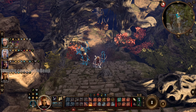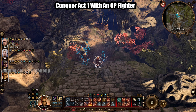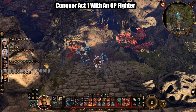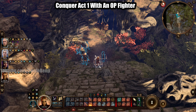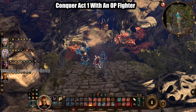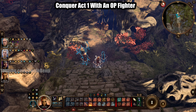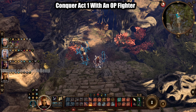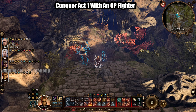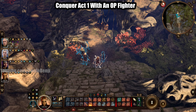Today's Baldur's Gate 3 video guide is all about how to conquer Act 1 with an overpowered fighter. This is a three-part guide because the second part will transition into what I like to call a Radiant Evasion Tank. It becomes an unhittable monster that deals insane damage in Act 2, and then in Act 3, we will get weapons that make us deal insanely high damage per turn while being completely unhittable by everything in the game.